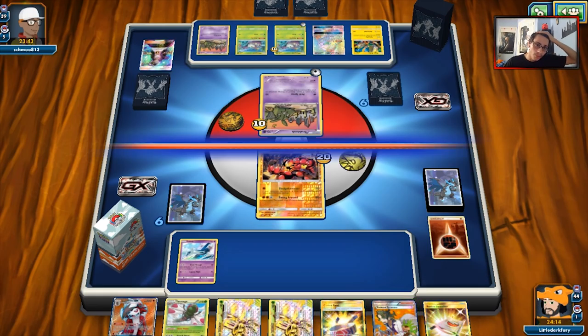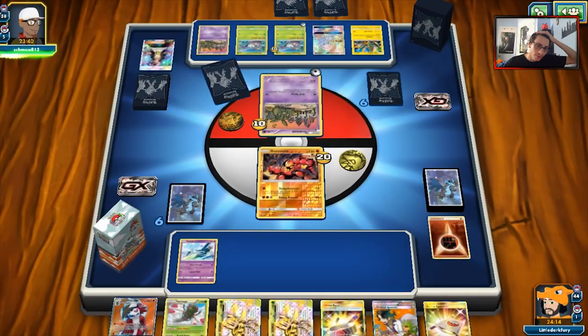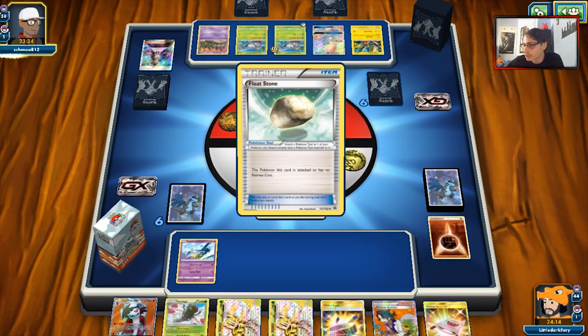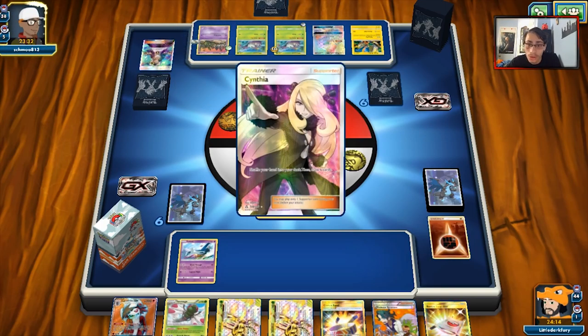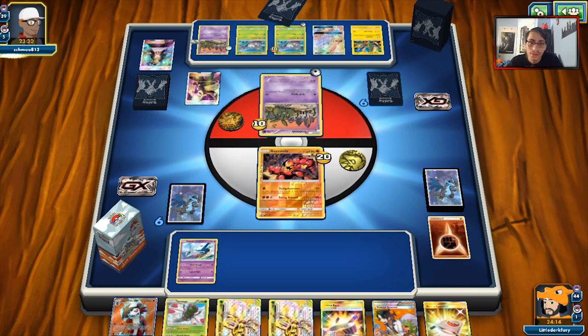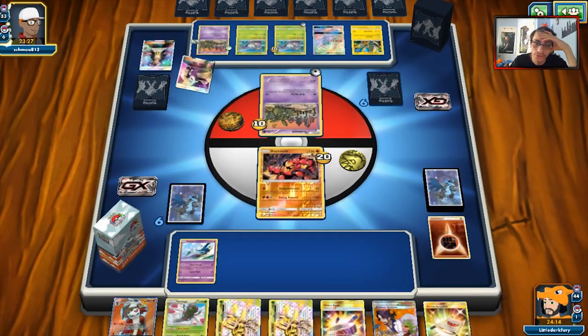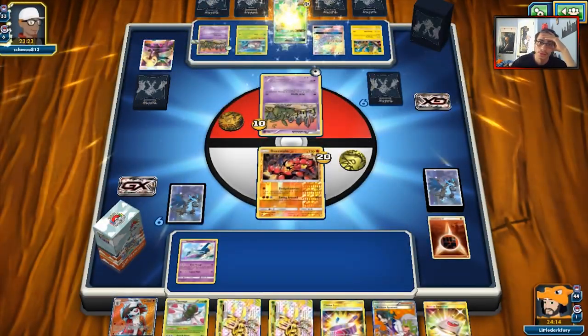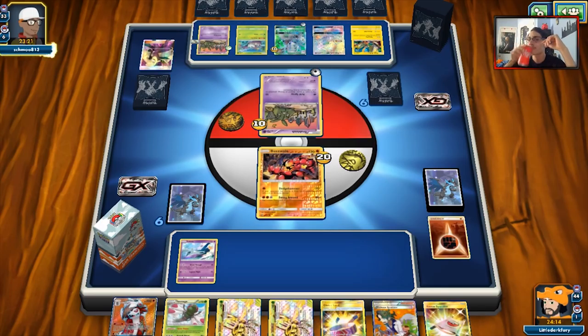We are just not drawing well — it doesn't look like he has much in his hand either. I don't know what to do. We just have to keep waiting. I can't really afford to Sycamore here unless I can draw Ultra Ball. This is almost more garbage than Garbodor and Trubbish itself. If he knocks out Buzzwole this turn, I think I just scoop — unless I can draw something, I don't think I can win this game.